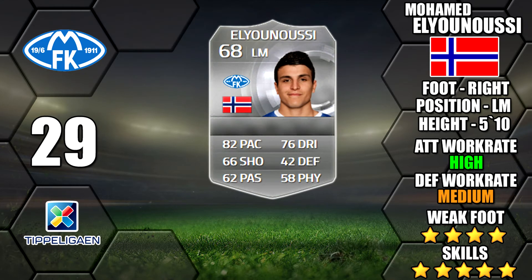Next up we've got Mohamed Elianusi of Molde. He has got a 4 star weak foot and 82 pace. He may be one of the cheaper 5 star skillers as he's not in the most popular league — not a lot of people make Norway teams, so it's not the most popular nation for team building.